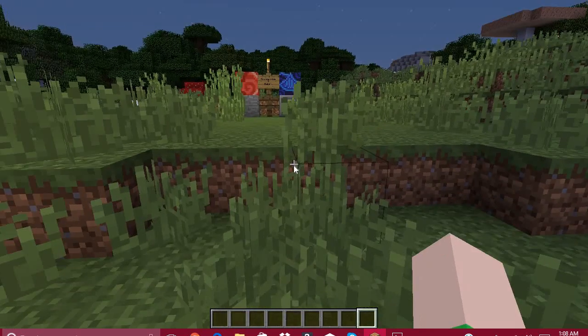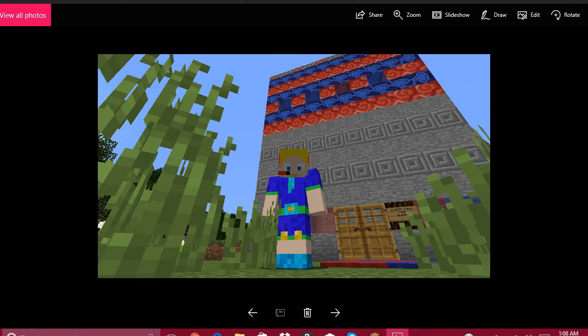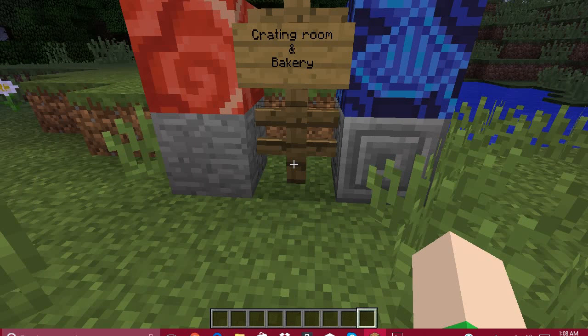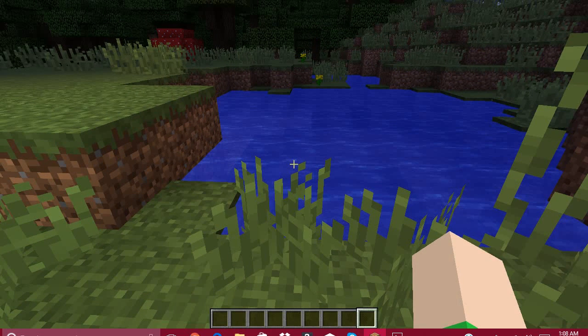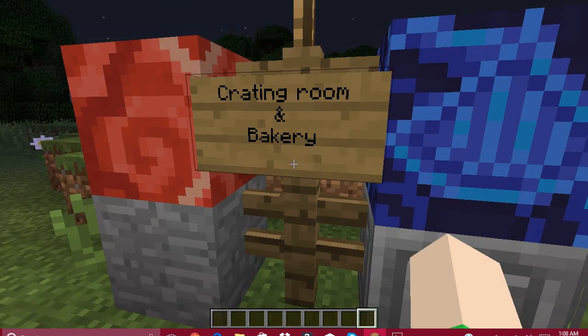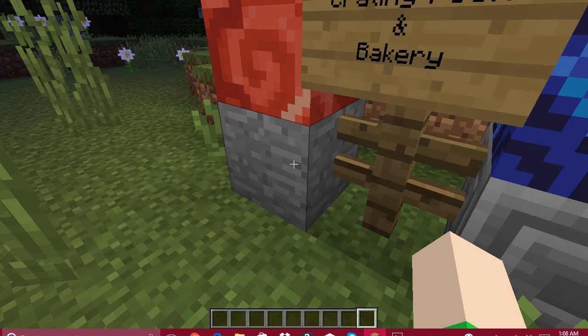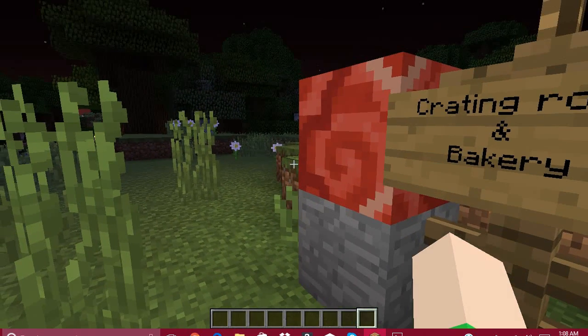Moving on to the crafting room slash bakery. This one was a 10x11. As you guys can tell, this is what my world looked like — what the land used to look like before I took it over and made it into what it is today. The materials I used for this are stone, chiseled stone, and the terracotta block for the top.